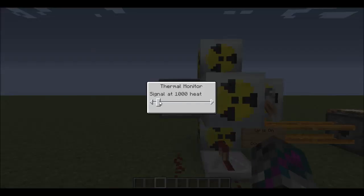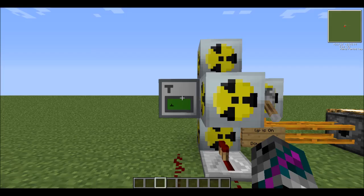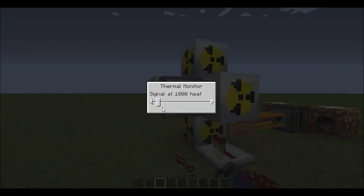I like my reactor at a nice 1,000 heat — nice round number. You can put it at any number you want. Way down at zero you're not going to get anything useful. Way out at the high end it'll blow, so right in the middle is nice. I wouldn't really recommend going much higher — maybe a little bit more would be okay, but way up at the extreme end is not very good.